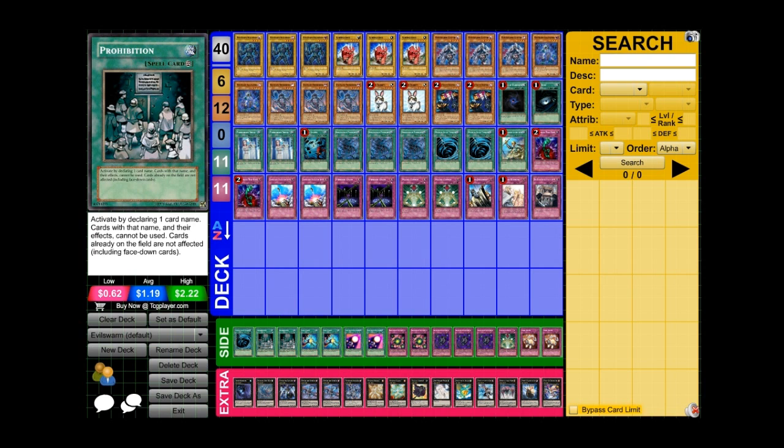Prohibition is for rogue matchups, as well as the meta. Evil Swarms have a terrible time with rogue matchups, especially when your opponent plays Madolches — your Ophion doesn't stop anything because most of their monsters aren't Special Summoned. Evil Swarms definitely struggle against level four decks and Hero Exceed. Prohibition is really good because you can call their ace card in rogue matchups — every deck has one of those key cards. For example, against Mermails, if the only thing that can hurt you is Heavy Infantry, you call Prohibition on Heavy Infantry, play Macro Cosmos, and it's game.